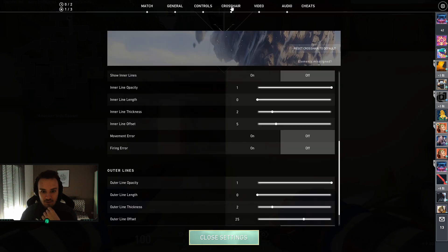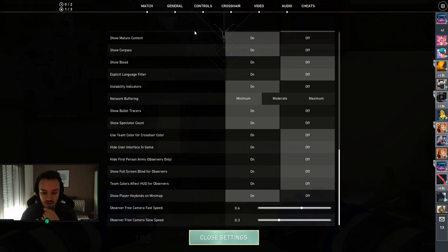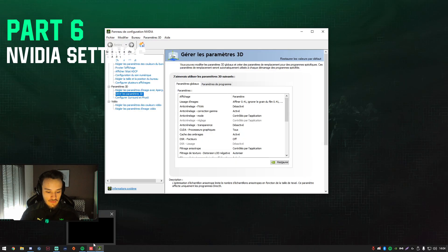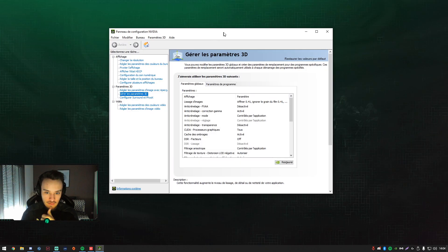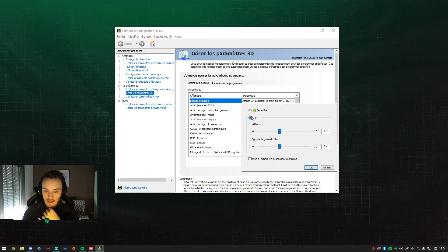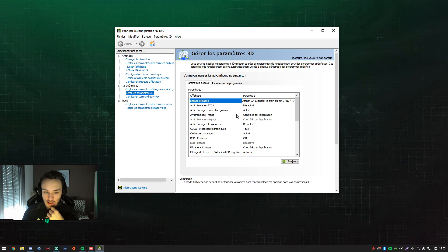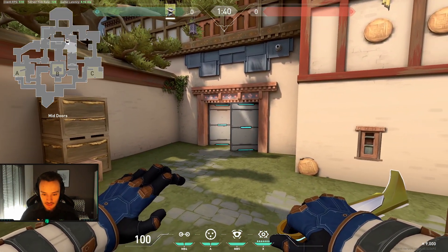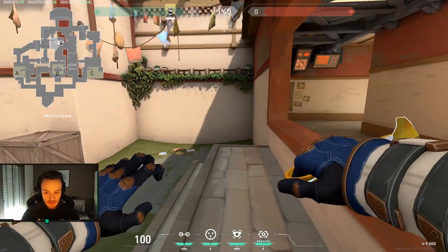That's everything you need to configure in Valorant — it's quite simple, you just need to find your preferences. Now let me go back to Windows to talk about the experimental sharpening feature. In the Nvidia control panel — sorry, mine is in French — at the top there is an option that is disabled by default. You can turn it on and set the value, press OK, and then restart your game. In my opinion, I see enemies better with it enabled, and I really like it — it's quite good.